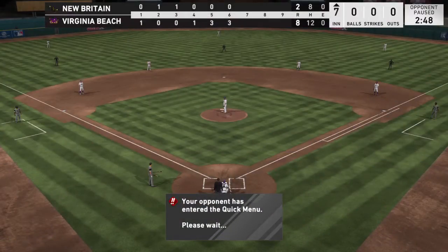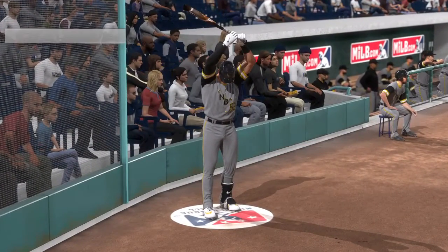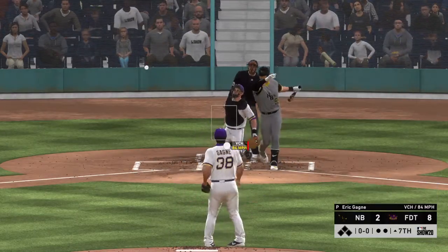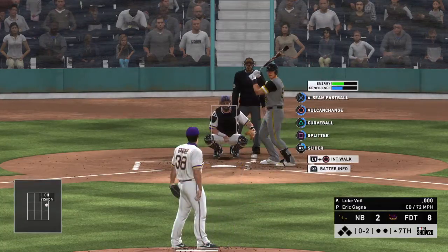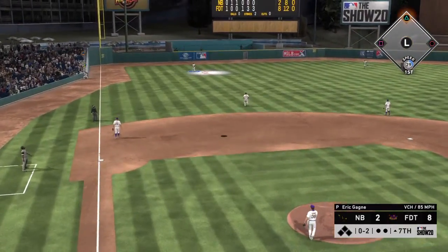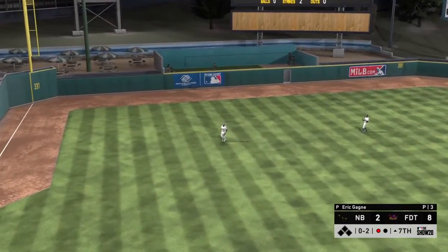A new pitcher coming on now as the right-hander Eric Gagne gets the call. Luke Voigt is up off the bench as he'll pinch hit here to start inning number seven. Just able to get a piece of that for strike one. Set to deliver the 0 and 1 — pulled high in the air out to left field, waiting on it is Hernandez, and that's the first out of the inning.